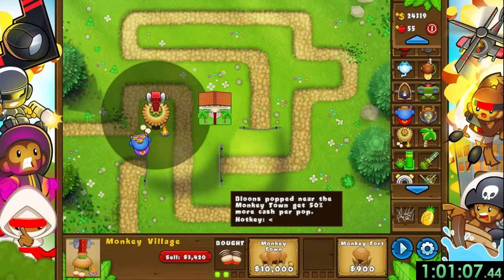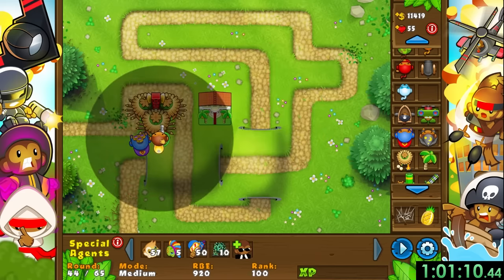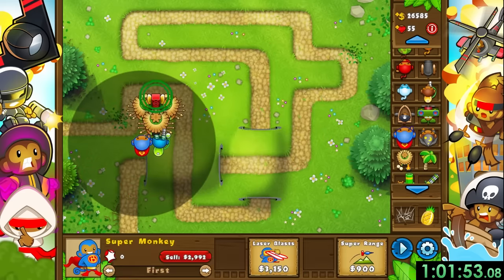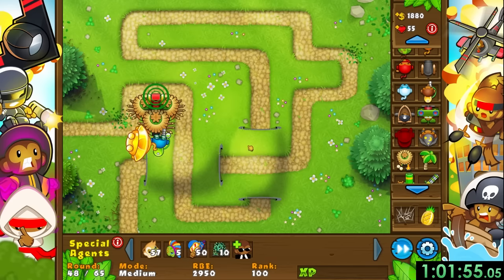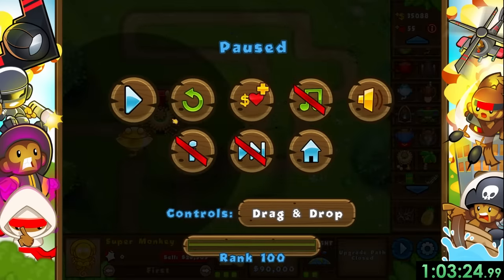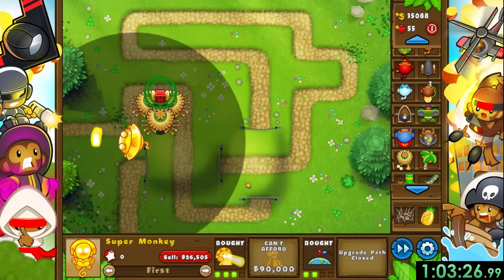I held out until I got my first super monkey at round 40. I also got the monkey town upgrade for the monkey village to make our money situation a lot better, and this ended up replacing the banana farm. Then finally it just became about surviving, so I upgraded to a sun god and just saved up money. I didn't want to buy any more super monkeys since they weren't really needed just yet, so I waited until round 56, turned back on auto rounds, and bought as many super monkeys as I could.